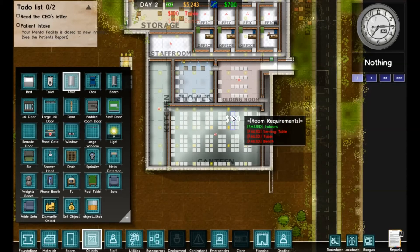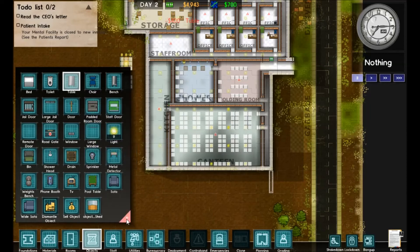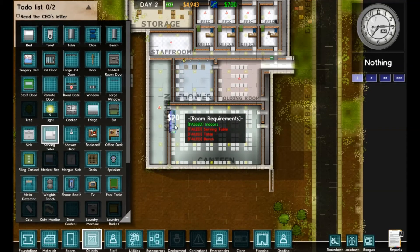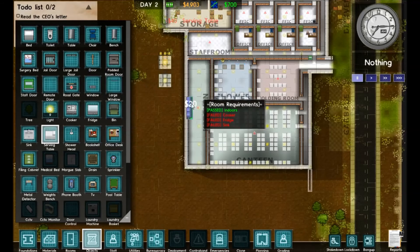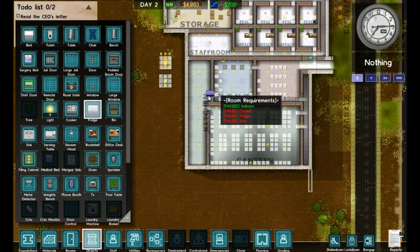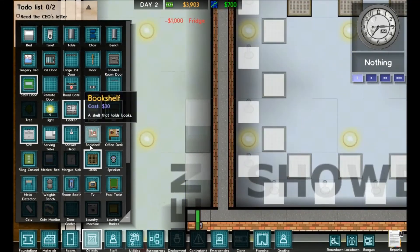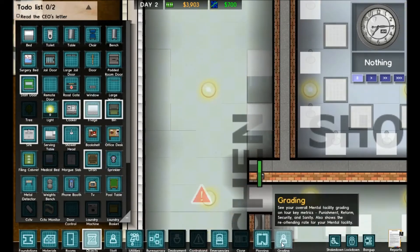We're also going to want to put in metal detectors on the doors so patients can't smuggle out forks and knives to use as weapons — we don't want dead bodies in our mental facility. The serving tables are a little bigger than I anticipated so it won't fit exactly as I laid out in my planning phase, but that's not really a problem. We're going to get some kitchen equipment in — we need fridges, cookers, and a sink. We'll put a couple things in to leave room for expansion later and cut down on initial startup costs.